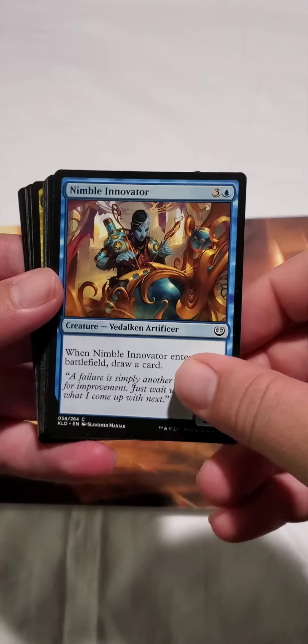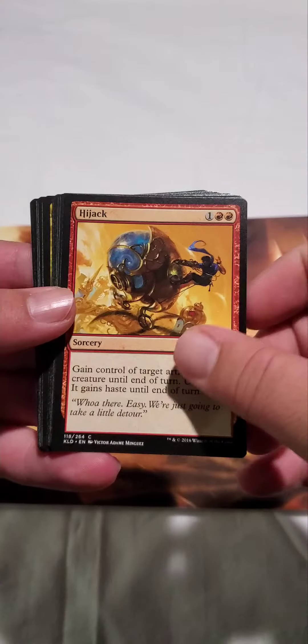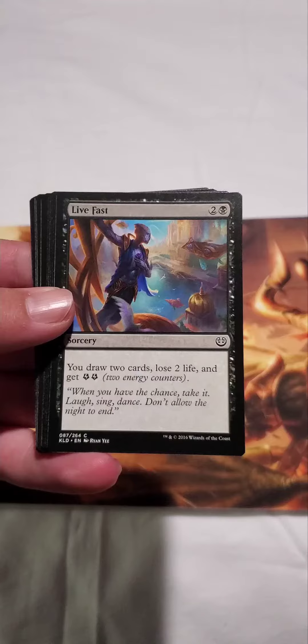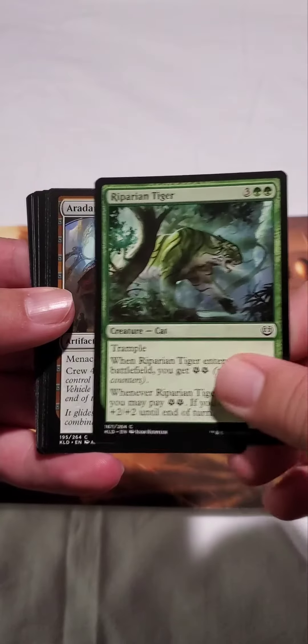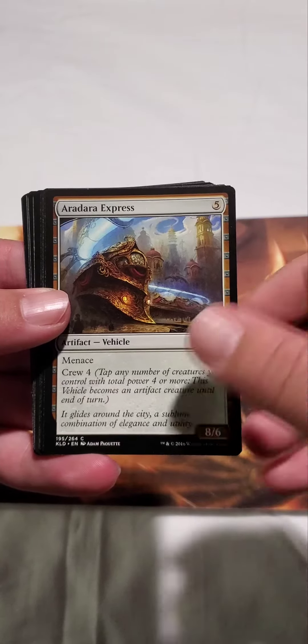Today we got two packs from Kaladesh, starting out with Nimble Innovator, Hijack, Skyswirl Harrier, Cow Prowler, Live Fast, Riparian Tiger, and Aradara Express.